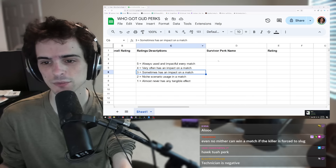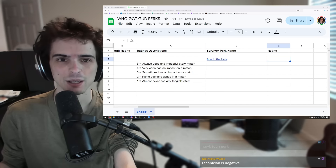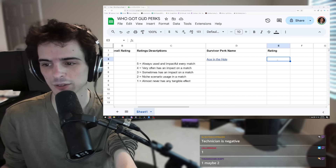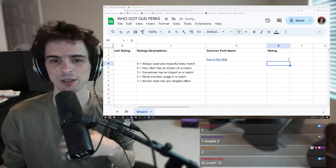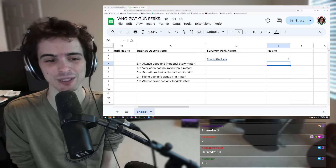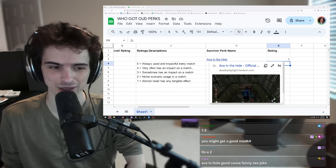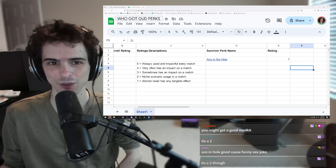First up: Ace in the Hole. This is just for items and very low impact in a match. I'm giving Ace in the Hole a one. I want to do these fairly fast because we have to get through like 300 perks.